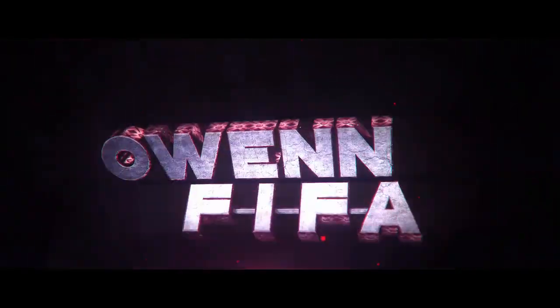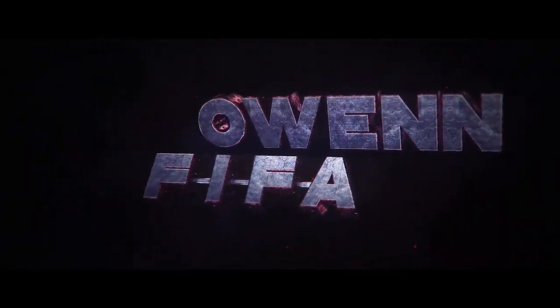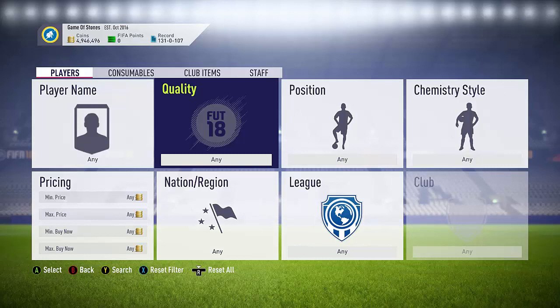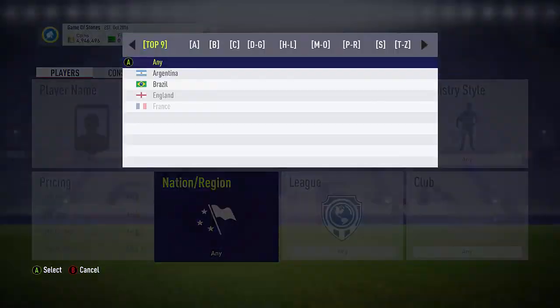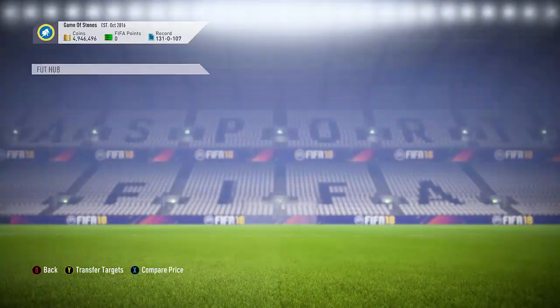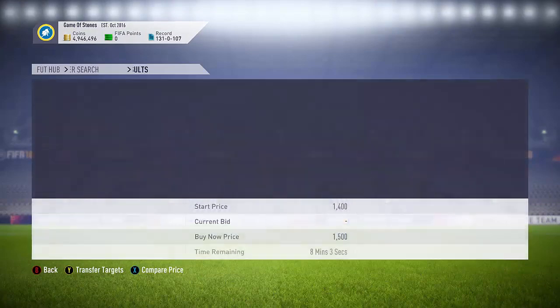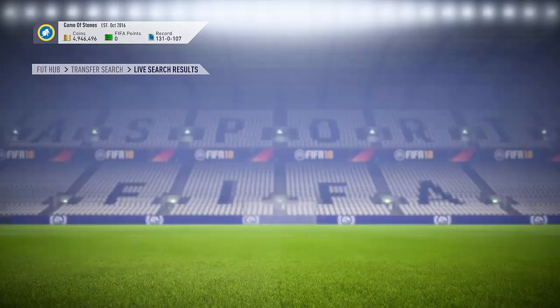Hey guys, what's going on here today and welcome back to a brand new video. Today I'm gonna be showing you some low filters, some pretty much good sniping filters for lower coins between 5 and 20k, to help you guys with budget coins. In my stream I just keep getting people asking me how to trade with lower coins, so between like 5 to 20k is more suitable.